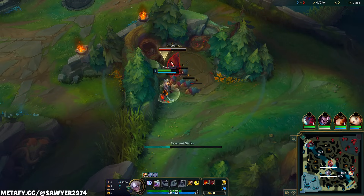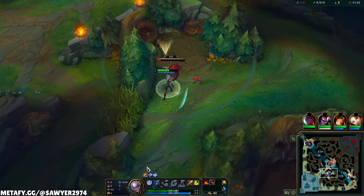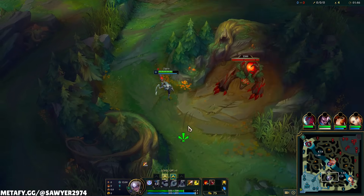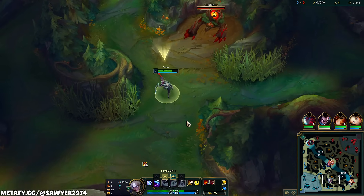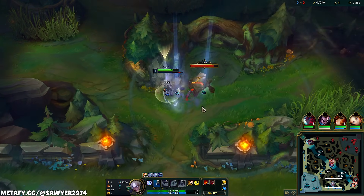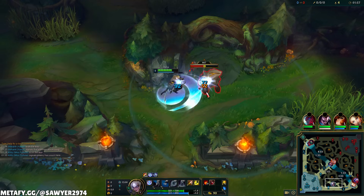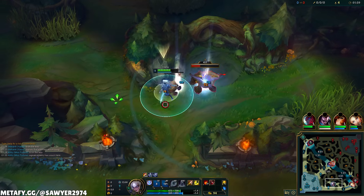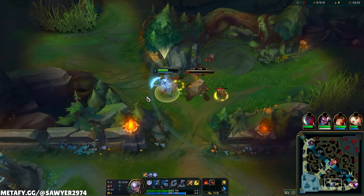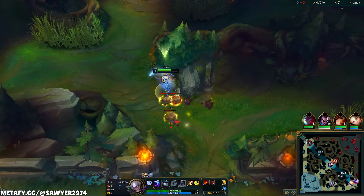For the runes, we got Conqueror, Triumph, Legend Haste, and then Coup de Grace. I really have been liking the Legend Haste on Diana, as it gives you more W, more Q come mid-game, and that just simply means that you can deal more damage and survive more. Especially that second W where that comes into play. You get quite a bit of ability haste whether you build the Nashor's or the Lich Bane on your first item, so you effectively have 30 ability haste for the basic abilities. That's pretty cool to play with, as Diana's just never had that, especially in the early game.